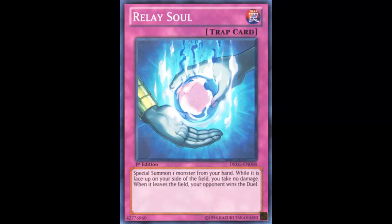Something interesting about Relay Soul is that it's kind of a good counter to burn decks — you take no damage period, including effect damage. So no more getting hit with Secret Barrel or Magical Cylinder. You take no damage at all; it's kind of like the Clock Tower that Destiny Heroes have. However, keep in mind Lava Golem: if you have too many monsters on the field including the one summoned with Relay Soul, and your opponent uses Lava Golem on your field, if that monster leaves the field you do lose. So be careful with that.